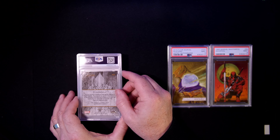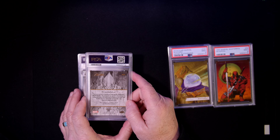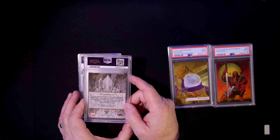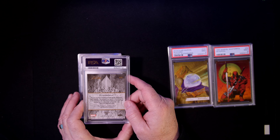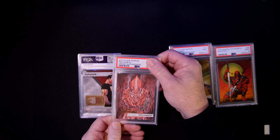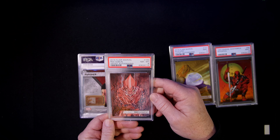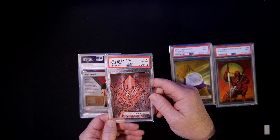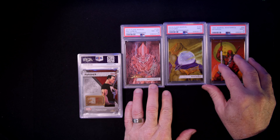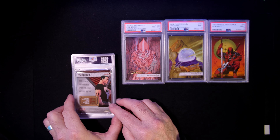Next one is a Peach Momoko — not easy to find. This one is numbered 28 out of 30. This came to me in a set I bought of 2019 cards; it was the number 100 card and it's an auto. It came back an eight. It was handled a little bit — I cleaned it up as best I could and it looked pretty good to me, but it's still a unique auto.